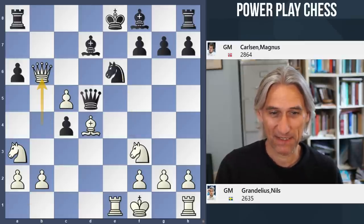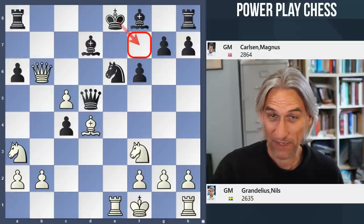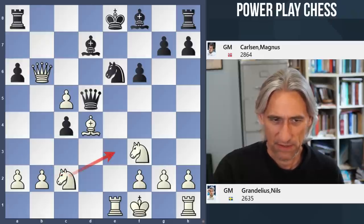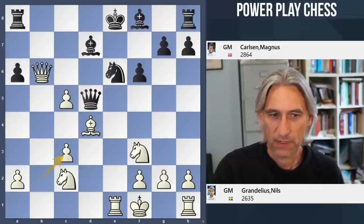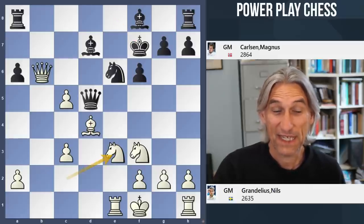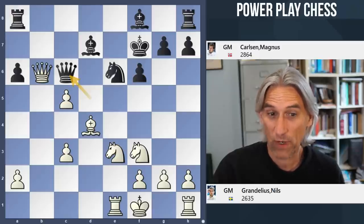Now it's getting pretty random again — f6 from Carlsen, giving his king an escape square on f7, and the pawn on f6 does cover the e5 square. Knight c2, and now Carlsen was worried about this knight hopping in and taking this pawn, so he played c3, giving up that pawn but damaging white's pawns pretty badly. If you feed this into a computer, it actually thinks that white is okay here — it's about equal. But in practical terms, I think this is far more difficult for white to play than black.